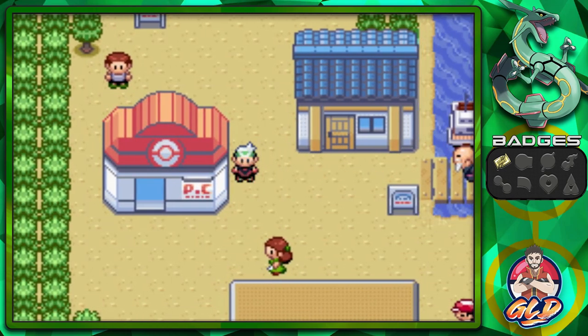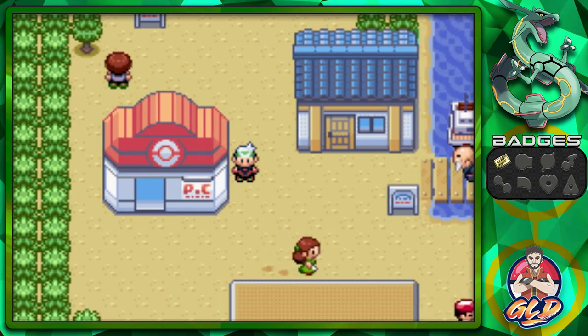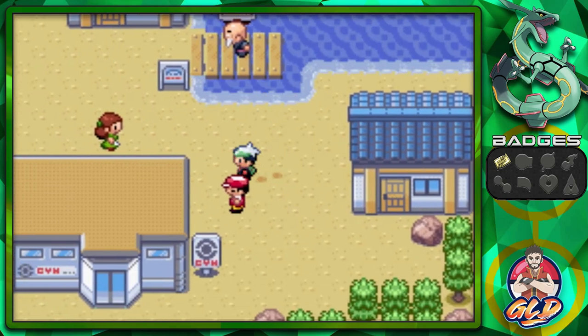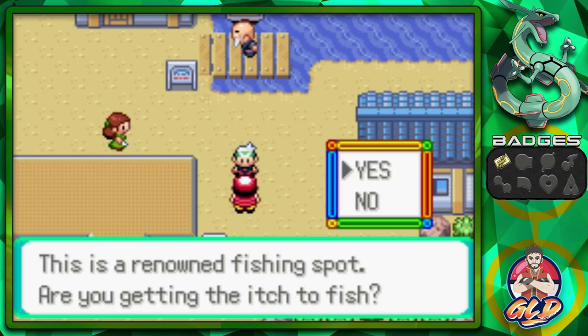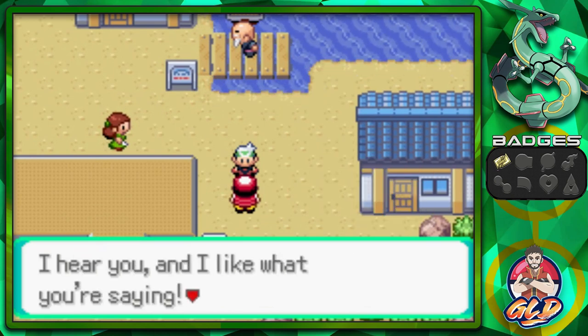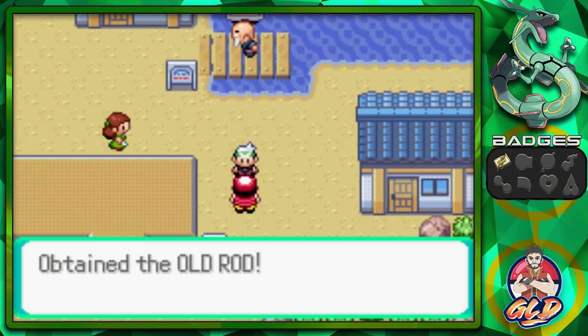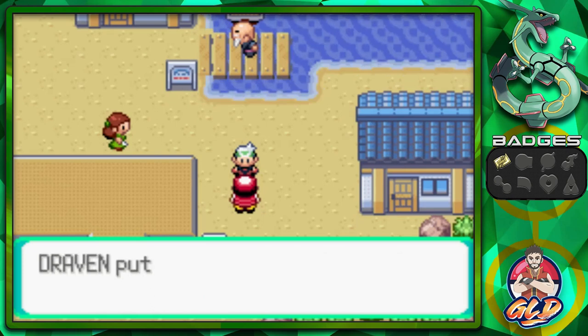Quite a few things about Dewford. There's not a lot of stuff you can do here. There is a gym, which we will be heading into. Let's go ahead and talk to this individual right here. 'This is a renowned fishing spot. Are you getting the itch to fish?' Sure. 'I'll give you one of my fishing rods.' And there you go — we got ourselves an Old Rod.